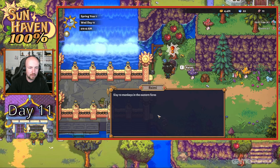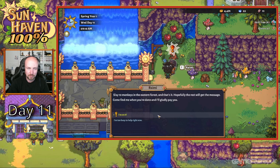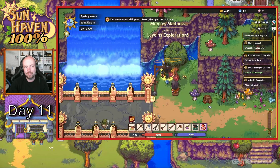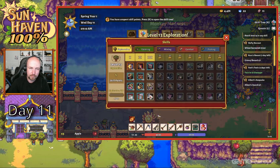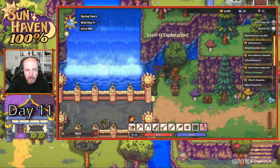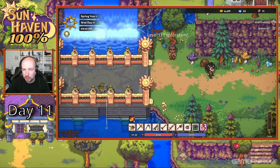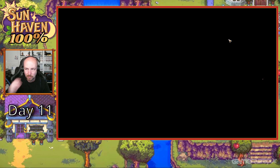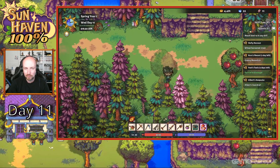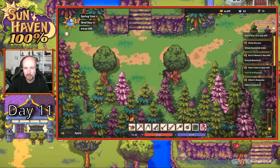Those darn monkeys are causing trouble for travelers. There are two dangers, we need to do something. Slay ten monkeys in the eastern area - I'm on it. This is one of those ones where we can kind of take our time with it. Silk Saver - yes! Silk is going to be huge soon, trust me. Just going off memory.